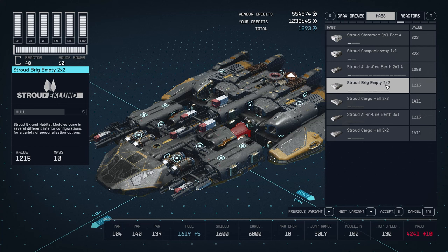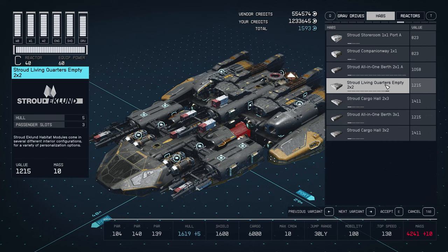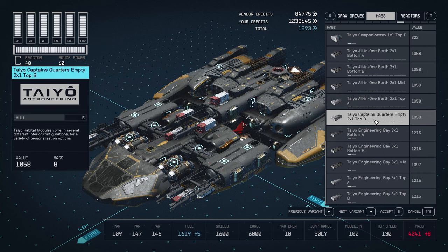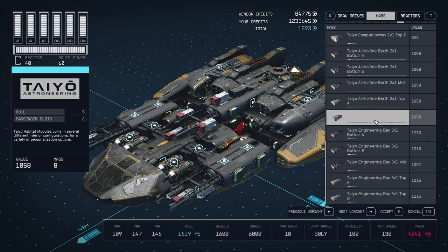A few other hubs that do not have an empty variant are some of the two-by-twos — for example the battle stations and computer cores do not seem to have an empty variant. There is also — and I think this is probably a glitch — a tile hub with no name on it that's completely empty. When I used it, it just looks like a living quarters but empty with nothing. I would suggest not using it because once they fix it, you might lose your interior decoration.